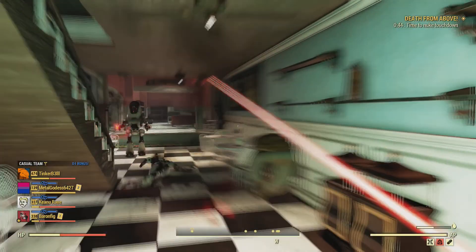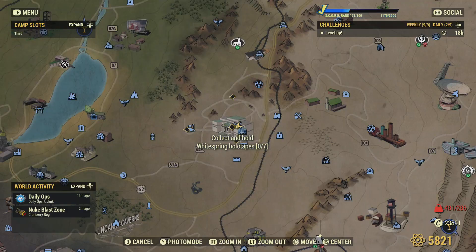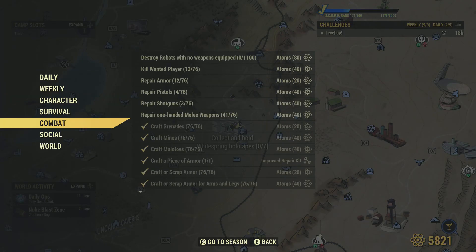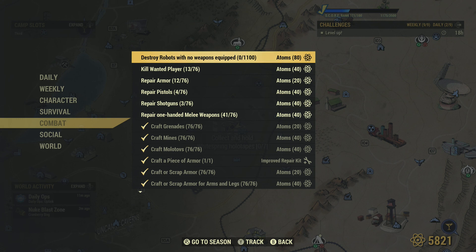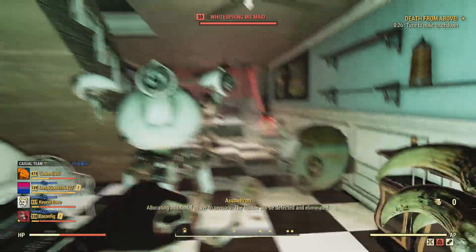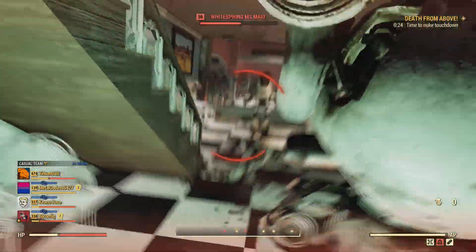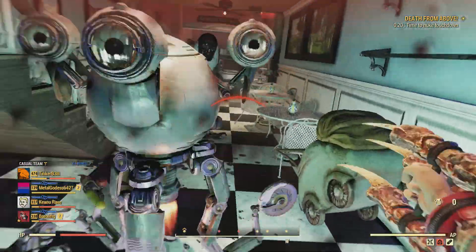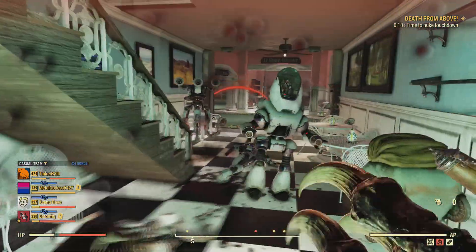Once you've completed that challenge, a final challenge will unlock: destroy robots with no weapons equipped. Just unequip all weapons and grenades, and you can do that one at the top door fairly AFK, or just run around in Power Armor. Remember to put Tesla coils on your Power Armor if you are doing that. Anyway, thanks for watching — I hope you found that helpful.